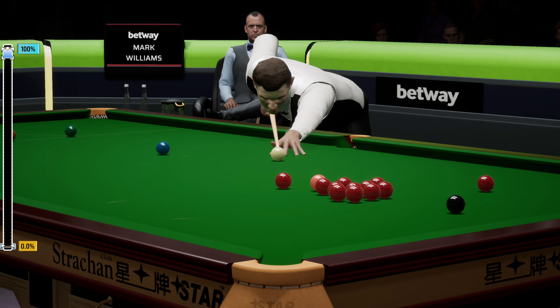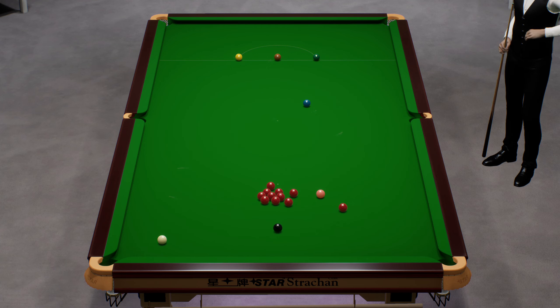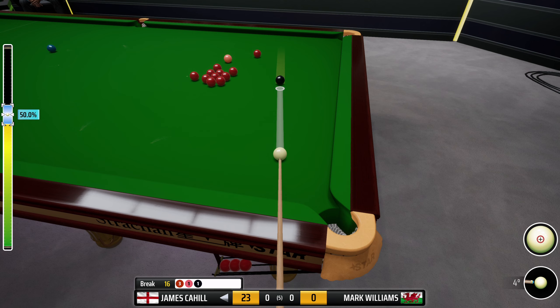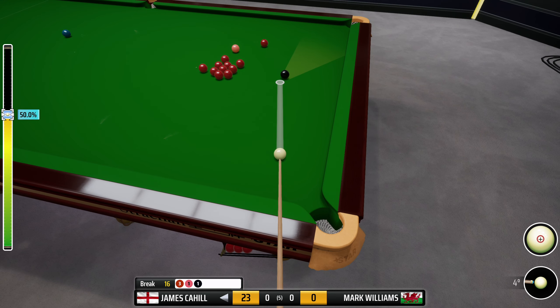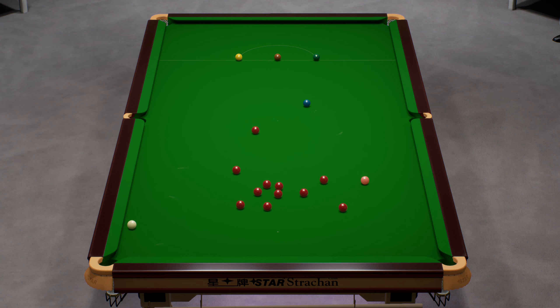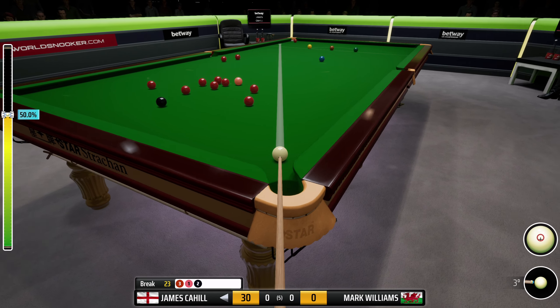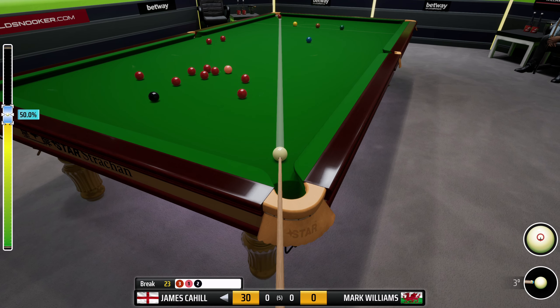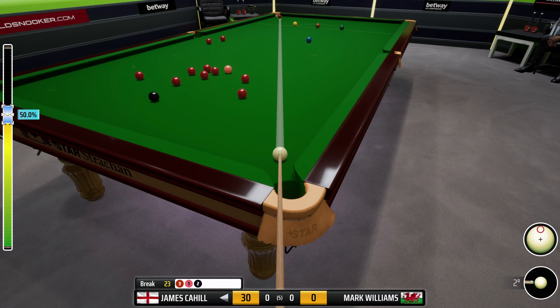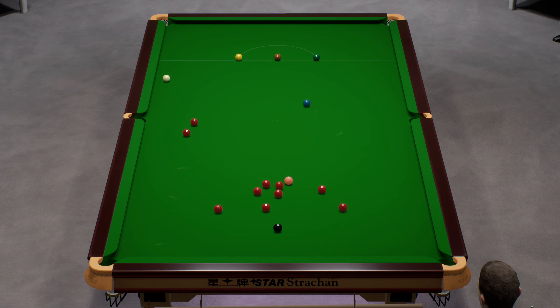We're going into him, playing this with a lot of power. No we're not. That's a terrible shot - need a wider angle. He would have hoped for a better split there. They've got a red on, that's all we need. This really is tricky. What a wonderful pot - I don't want to go into the blue really. I have to take the green.